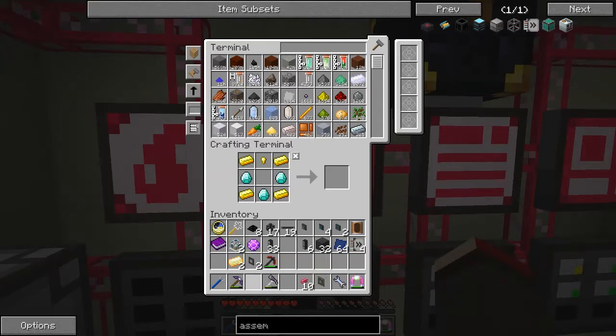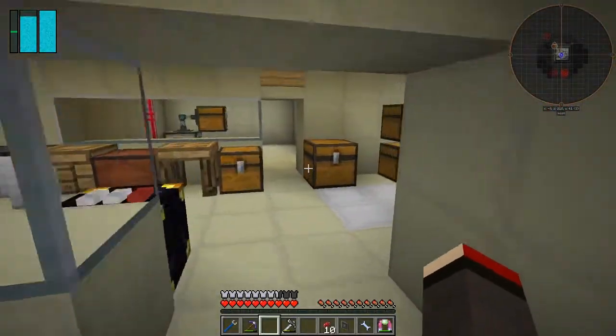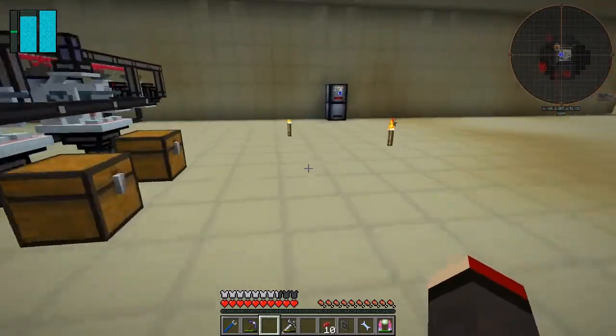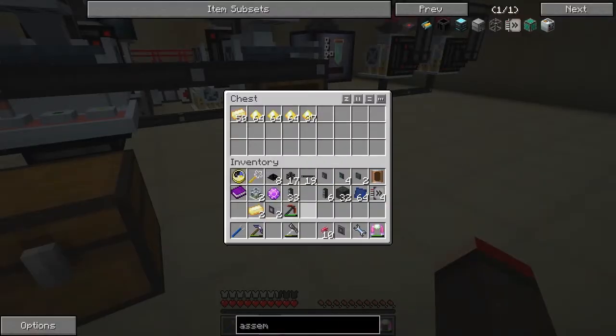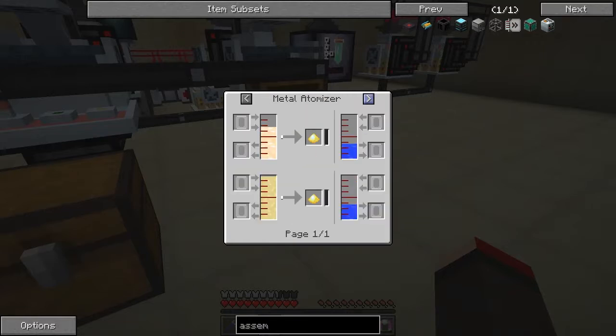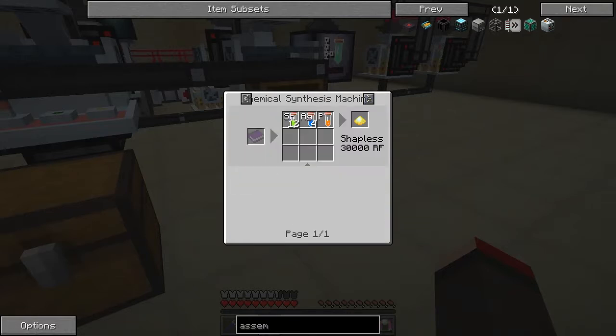We've got 64 lapis plates and we're getting some lithium ingots. Let's go down and have a look at how we're doing with that, and we also need to check on the rubber. Why am I not getting lithium blend? Let's look at the recipe — oh, it's got the same recipe as lithium ingots.